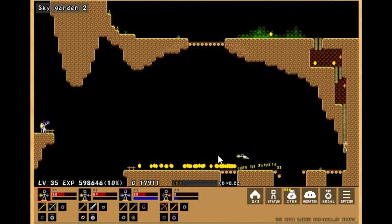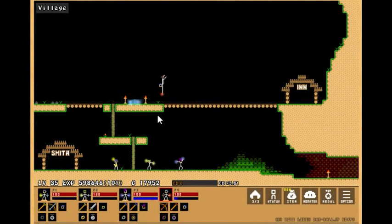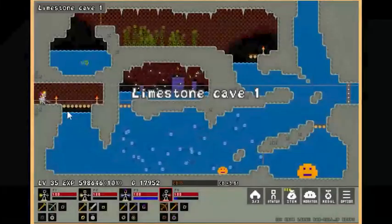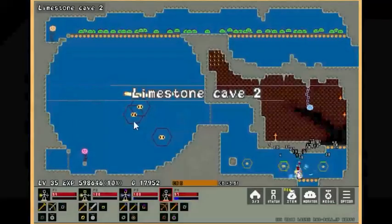Hello everyone, GameDog here, and welcome back to Damble Updates. Today we have Stick Ranger 2 version 19.6. In today's update we have a brand new weapon that is dropped by these enemies up here.